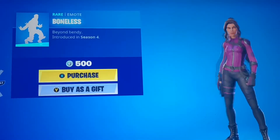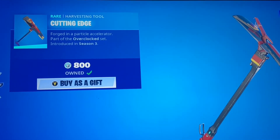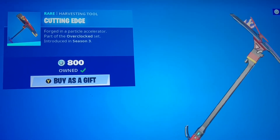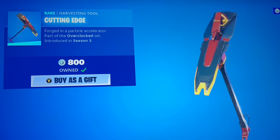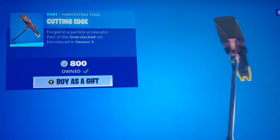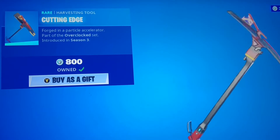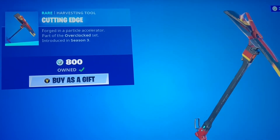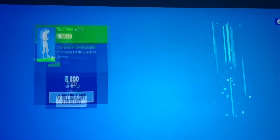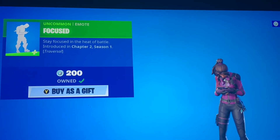We have Jitterbug, not a bad one. We also have Cutting Edge, a Season 3 pickaxe that just came back around New Year's when they were bringing back new stuff. This is a good pickaxe — I'd recommend it, good color scheme. It kind of reminds me of the German ski skins and you could probably match it with that kind of color scheme.